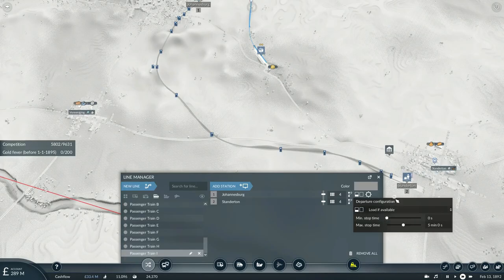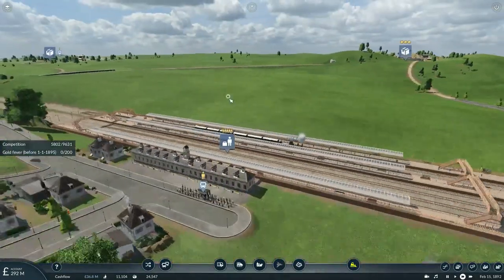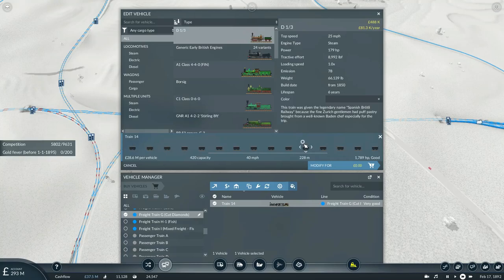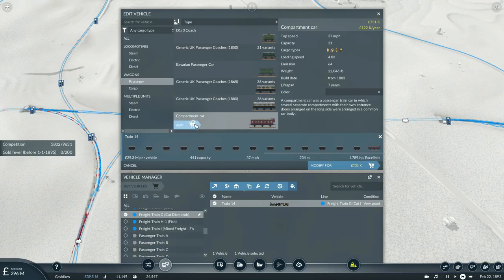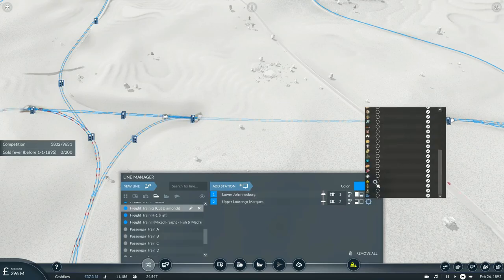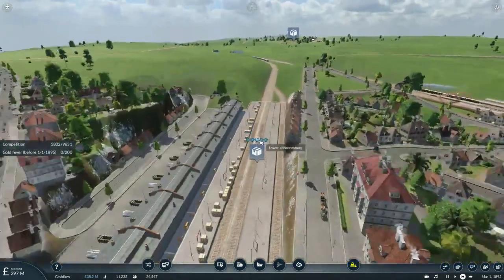A YouTuber actually commented on one of my videos explaining how I could get some prospectors to be part of the game. He stated that I should add some wagons to the back end of this cut diamonds train. Considering we only have three years left, might as well give this a try. We'll try using some great generic compartment style coaches for this operation — actually let's try some compartment cars and see what happens. When we get to the port we can at least pick up some prospectors, and then they can easily ride the train to and from Johannesburg.